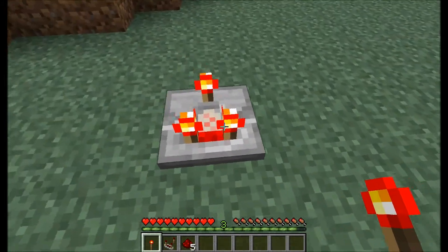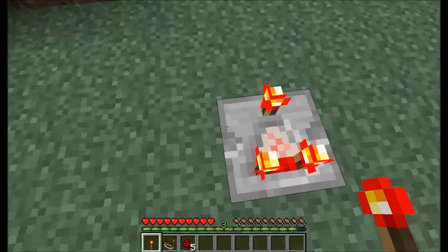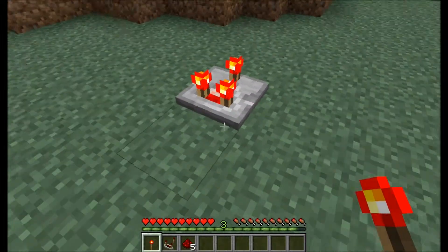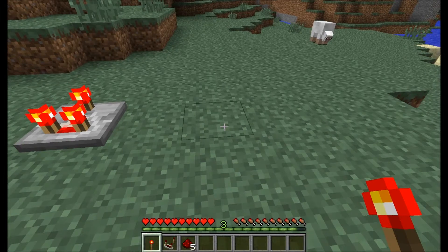Hello, this is ChickenDBH, and today I have found a graphical glitch of the Redstone Comparator where it's always on, nothing powering it or anything. Here's how you do it.